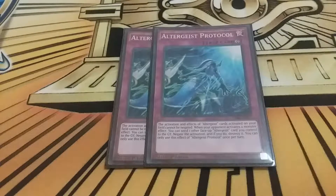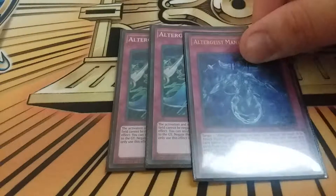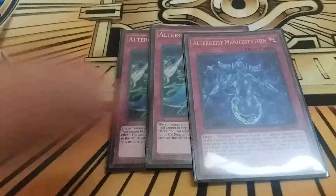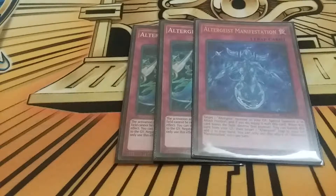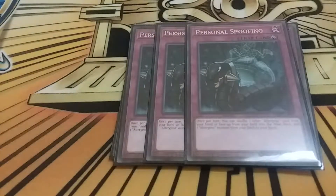The last Altergeist name trap is one Manifestation. I tested it at two but feel it's better at one - it's very recurrent, especially when I have Siliquetus on board with Hexia. I can pop Marionetter, activate Manifestation to bring it back and combo off Multi Faker, and so on. Then we have triple Personal Spoofing - being able to trade out into the Altergeist that you need is really good.